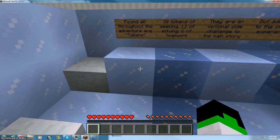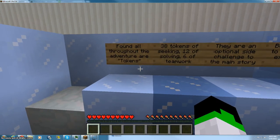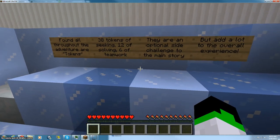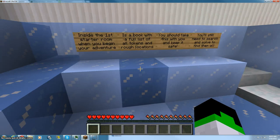Hmm, this is gonna be a good map, I can tell. Found throughout the adventure are tokens: 38 tokens of seeking, 12 of solving, 6 of teamwork. They are on an optional side of challenge to the main story, but add a lot to the overall experience.